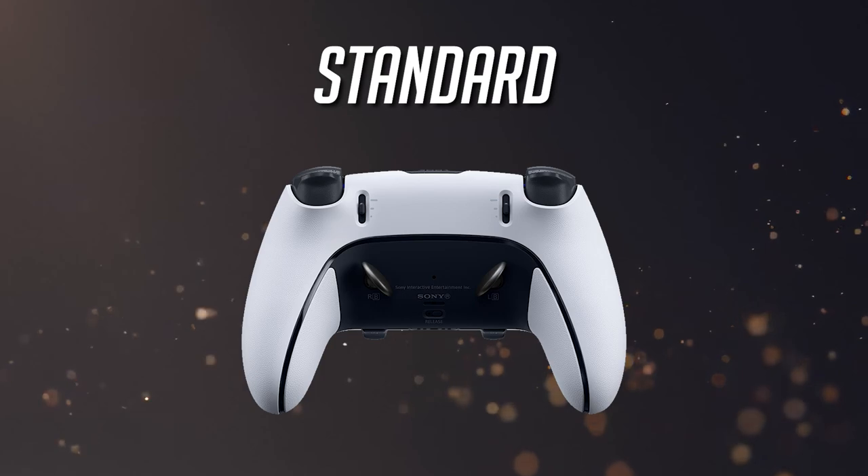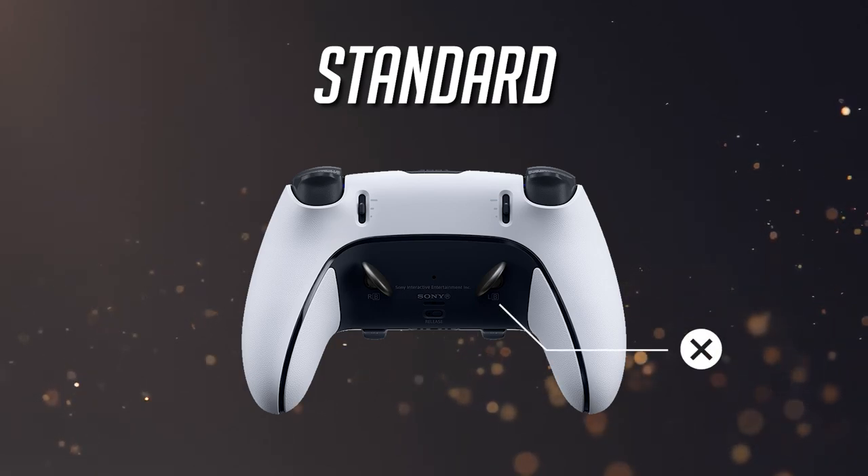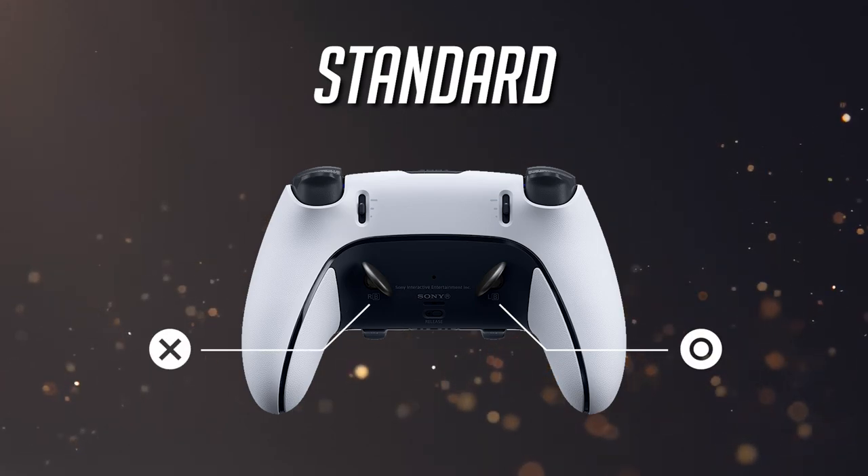As for the Pro Controller like the DualSense Edge, you can set the X button to the left back button, or LB, and then the Circle button to the right back button, or RB. Feel free to swap these two if you wish.